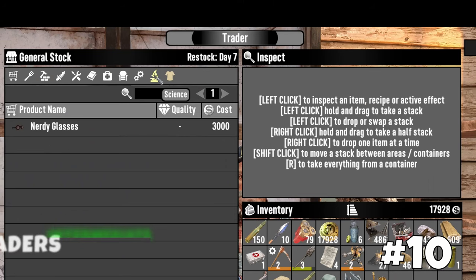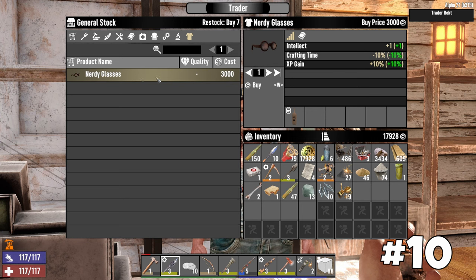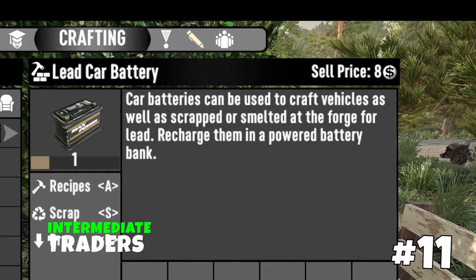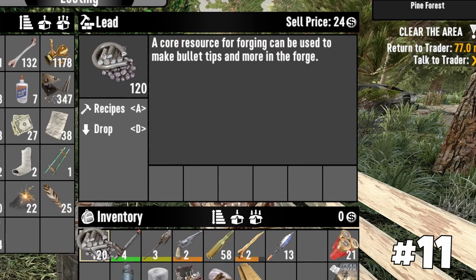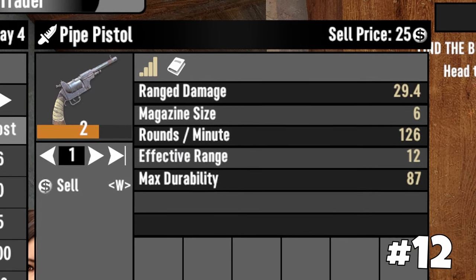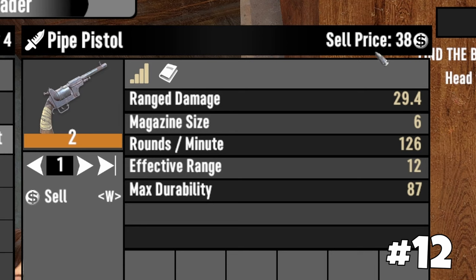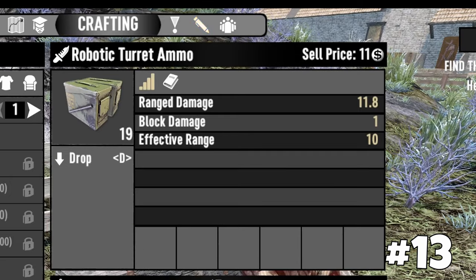Buy and equip a cigar from the trader for additional strength and a bartering bonus. TraderJN often sells them. Another great item to buy is nerdy glasses — they provide plus 1 intellect and a 10% experience bonus. If you plan to sell level 1 items, scrap them and sell the parts instead. You will get more dukes by selling the parts than by selling the entire item.